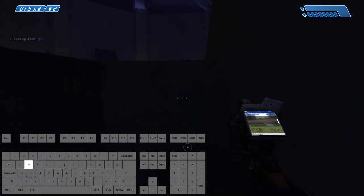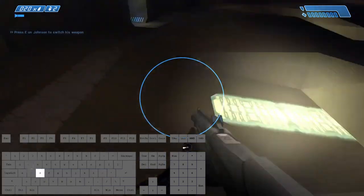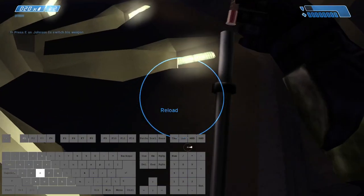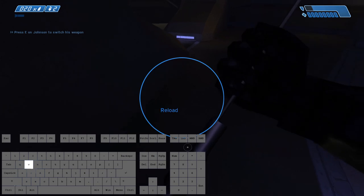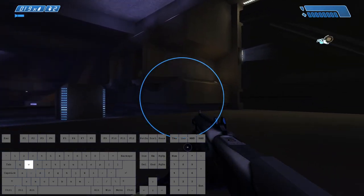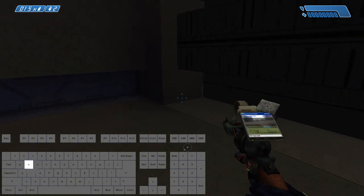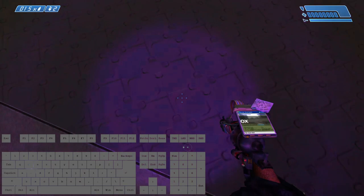So sorry Johnson, we're going to be skipping you for the majority of the run and taking the fast route. So this first door, there is a trigger in front of this door here. If you go too fast you can miss it, so I usually just walk through that section.